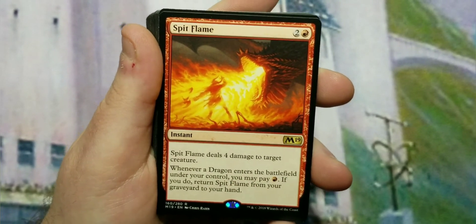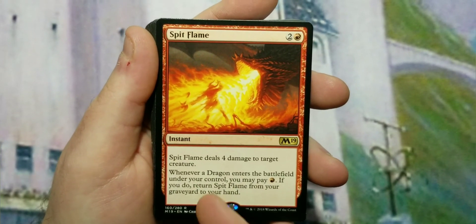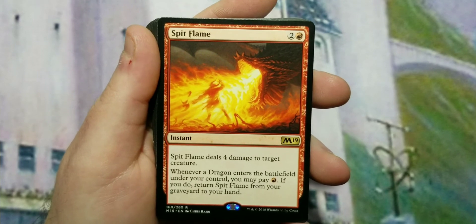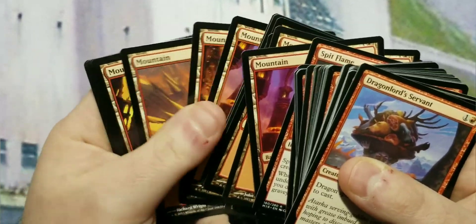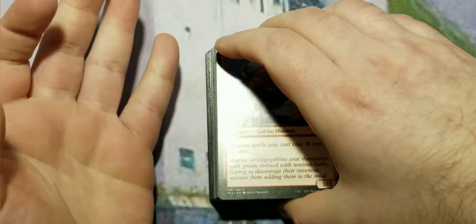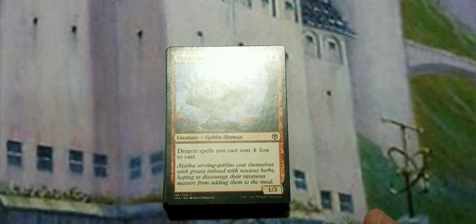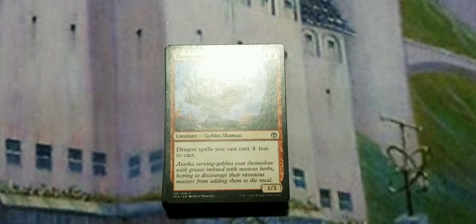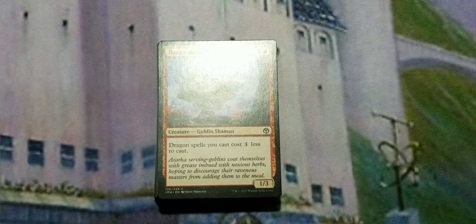Spit Flame is a three-to-cast instant that deals four damage to a creature. Everything here is to clear the board on your opponent's side because if they're playing a weenie deck, you won't survive long enough to get dragons out. Whenever a dragon enters the battlefield under your control you may pay one red to return Spit Flame from your graveyard to your hand. The rest is 20 mountains to make sure it plays out correctly. It's a beginner deck to help teach people how to play, but it can be competitive at a kitchen table.